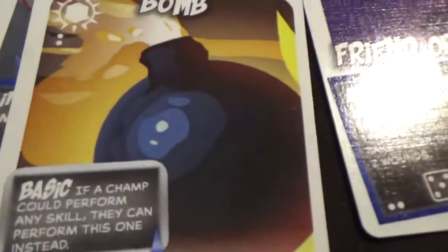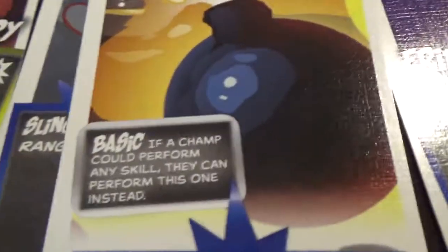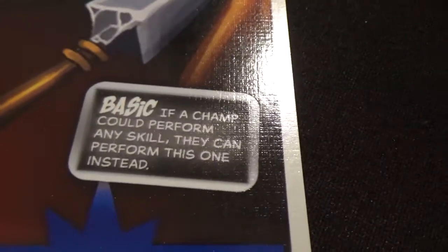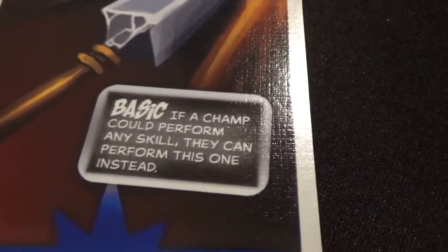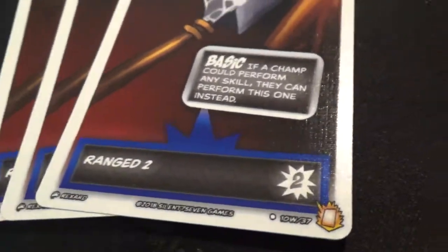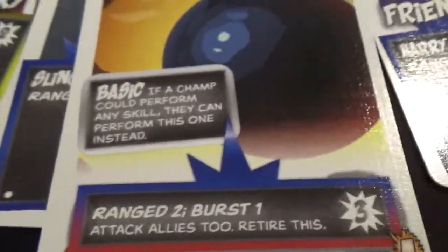The exception is the starter cards. Because you never know what team you'll end up with in sealed or draft, the starter skills — arrow, bomb, and courage — all have the basic ability. That means if a champion can perform any skill, they can perform one of these instead; it's a catch-all. Arrow lets you make a ranged attack with two dice — not particularly strong, but there you go. Bomb is a single-use card that says to retire it after use, and does a big blast that might even hurt your allies.